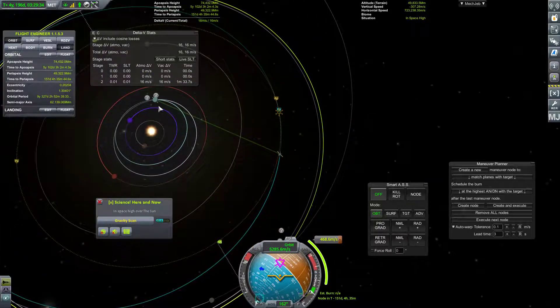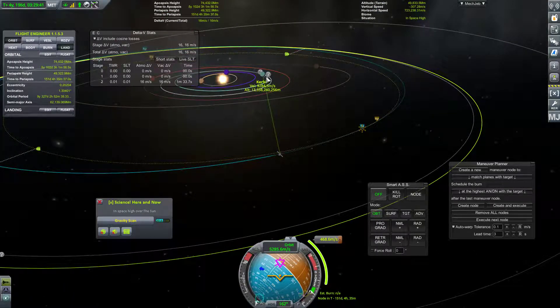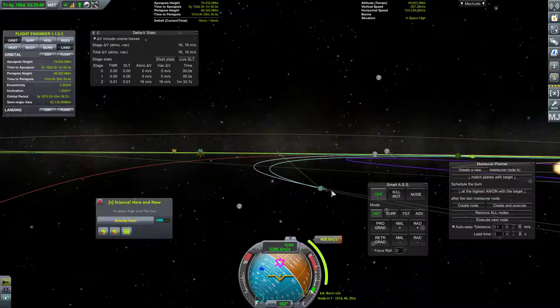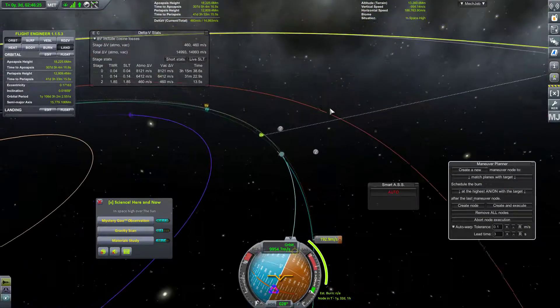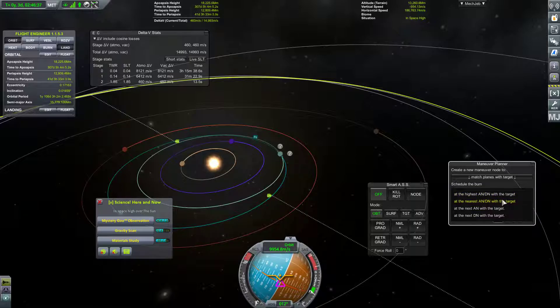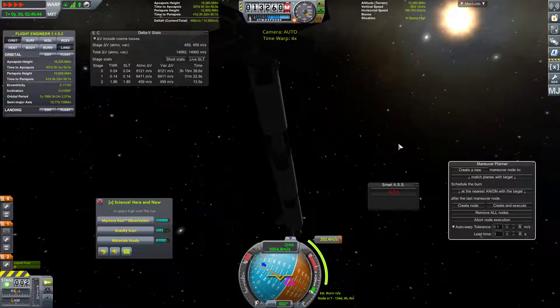I'm not amazingly concerned if the mission isn't completed on time — I'm much more concerned with it just getting completed. Let's switch to the Odd One Mark Five as target and give it a few years to work. We'll go ahead and execute this node and match planes as soon as we can. Actually, why is it matching planes there as opposed to here? At the nearest ascending/descending with the target — there we go, that's better. 134 days — let's do that. Fantastic.